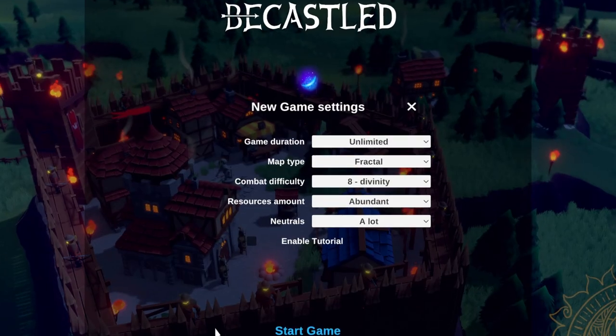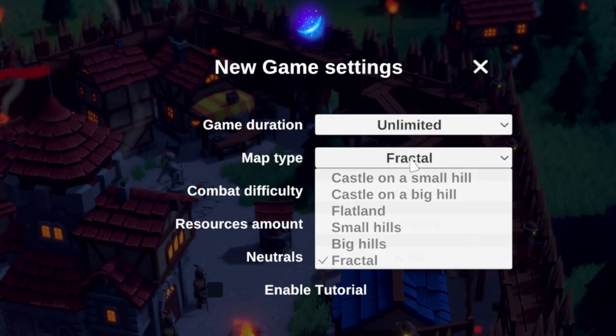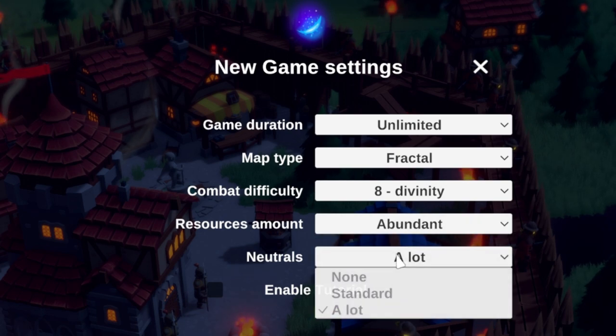The settings for this playthrough are unlimited game duration, fractal map type, combat difficulty at 8, divinity, resources and neutrals — these are wolf dens at abundant and a lot.